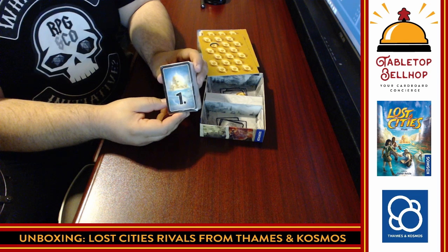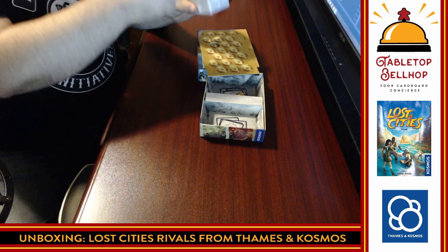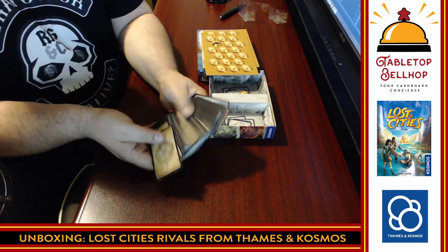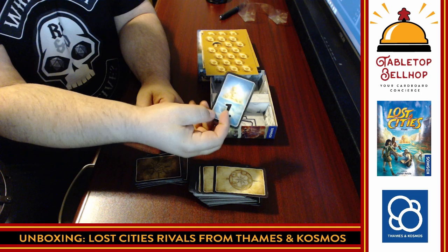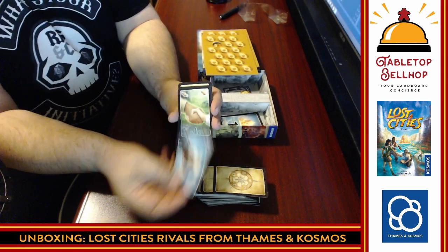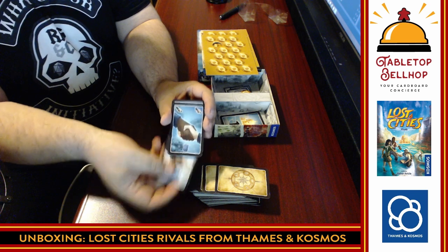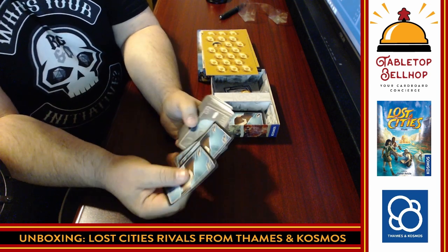We're going to open up the cards since this is a card game. There are two different types of cards going by the backs. We have a single card — probably a first player card — and then a bunch of colored cards. There are two of each wager card per color, and then numbered cards. These expedition-style cards are similar to the original game, used to bid on each of your routes.